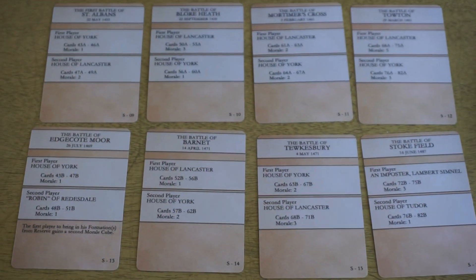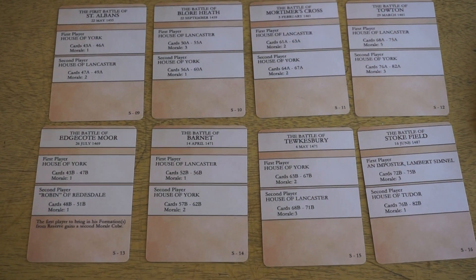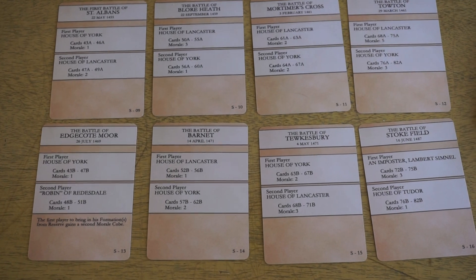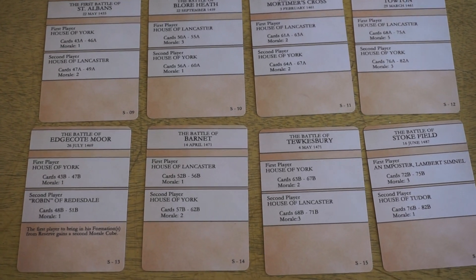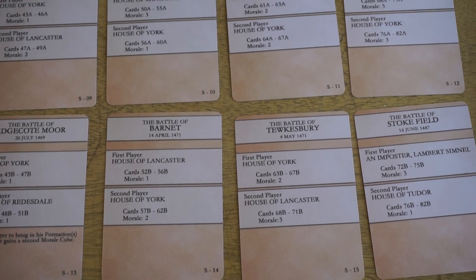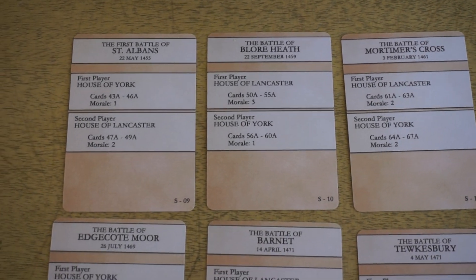You might notice on these scenario cards that each side generally only has one or two morale cubes. That means the battles will go a little bit faster, and when you manage to land a blow, it will be a bit more decisive. There is a lot less room for error, so that hopefully will punch things up a little bit. Those are the scenario cards.